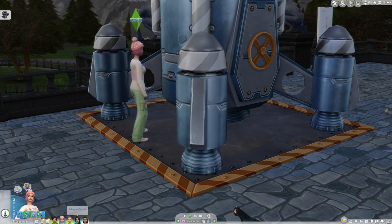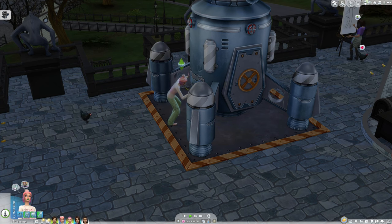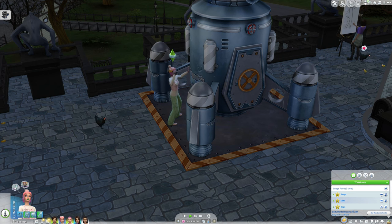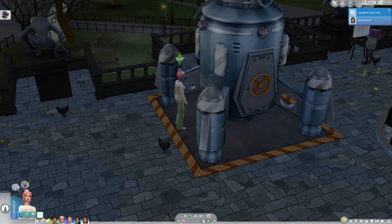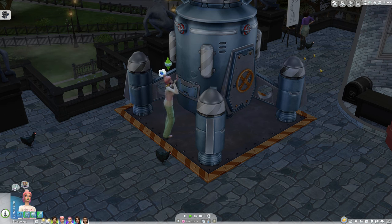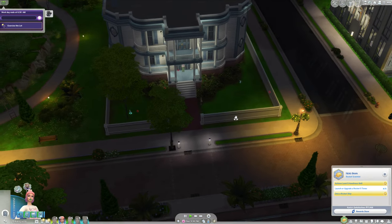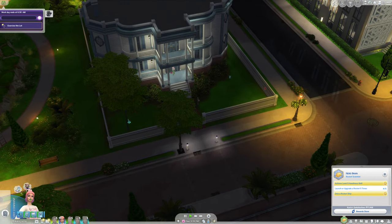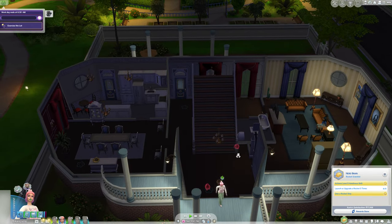Oh no, a sewage leak. Maybe we should just sell that residential rental — I don't want to do anything else with it. It might be a good idea to eventually own the world, but not right now. We are here in Willow Creek — it looks like Oakenstead. I don't even know if I'm saying the name of that lot correctly.